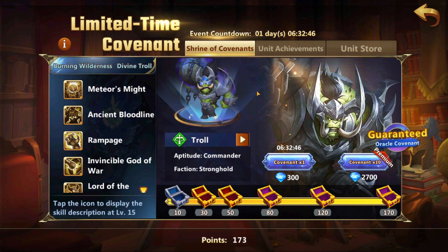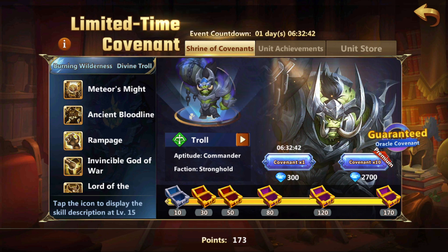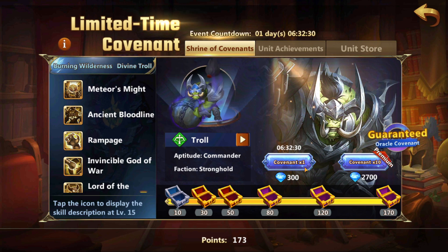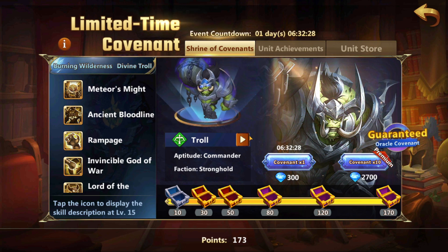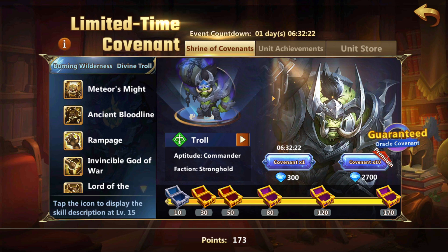That would mean you would get 17 pulls of 10, and that in general usually yields about 250 scrolls, and then there will be no more chests left. So it will be just drawing another 17, and then you will need to make up for the free boxes as well, which was an additional 45 scrolls, which should add about roughly a 10 thousand diamond cost.